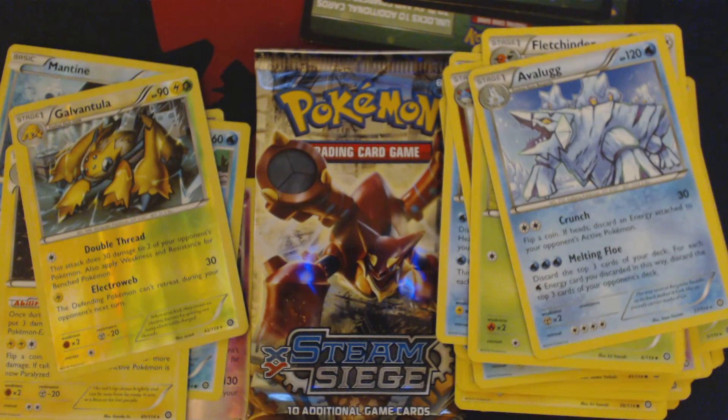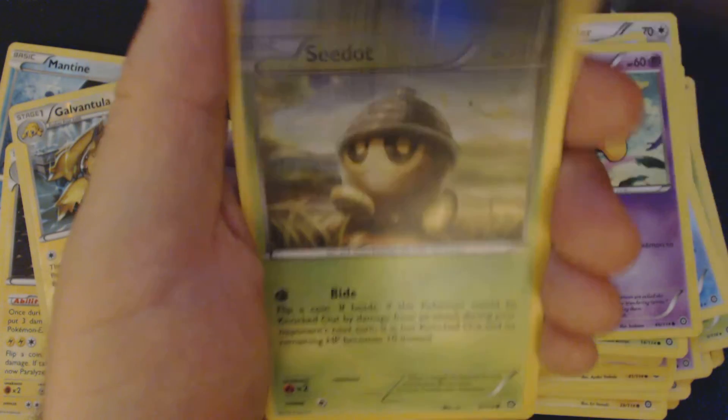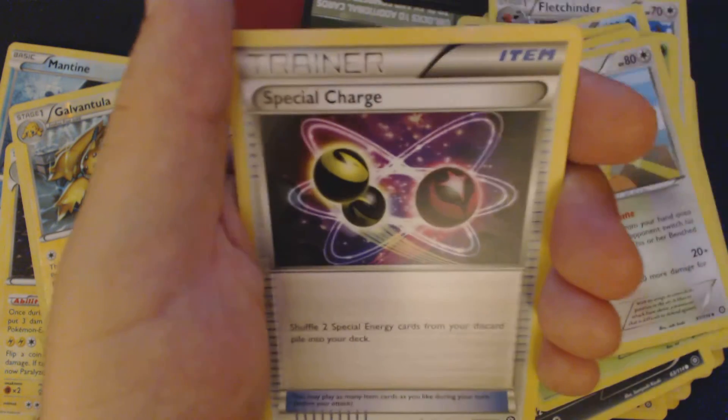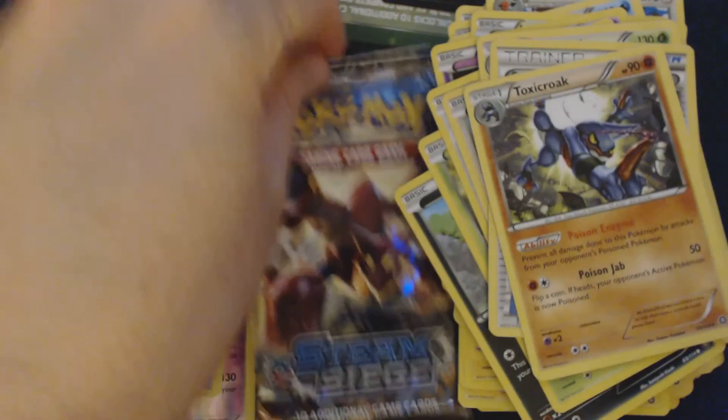Looks like we got three packs to go here. One EX would be nice out of this — just one. Pack seven contains: Larvista, Drifloon, Pawniard, Seedut, Clink, Hawlucha, Tangrowth, Special Charge, Reverse Holo Meowth, and Toxicroak.